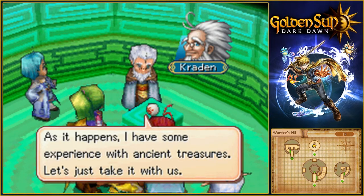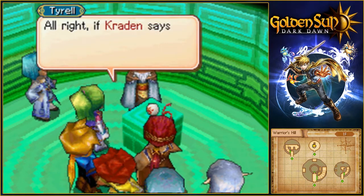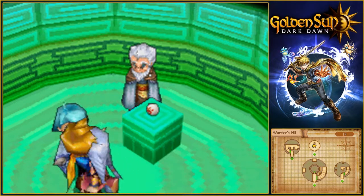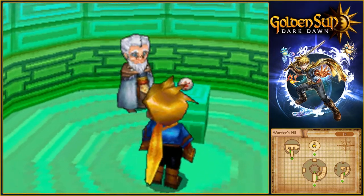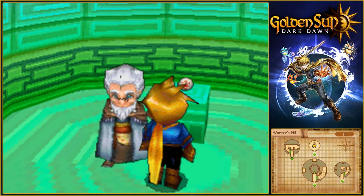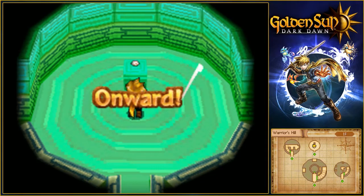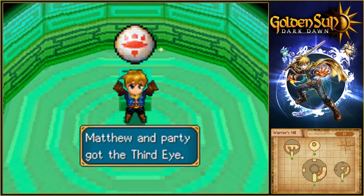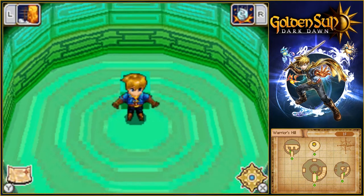As it happens, I have some experience with ancient treasures. Let's just take it with us. If Kran says we need it, that's good enough for me. Let's grab it and move on, whatever it is. It's a Chica Slate — Matthew and party got the Third Eye.